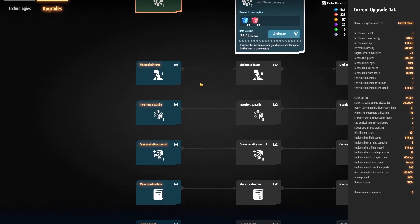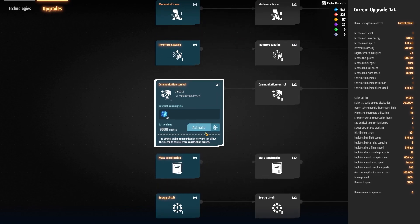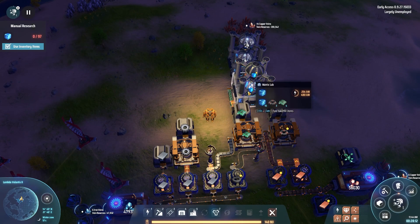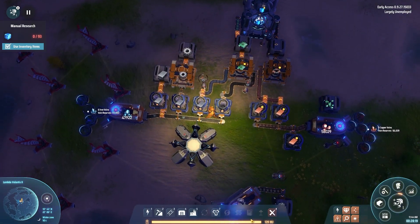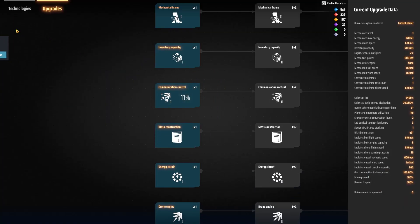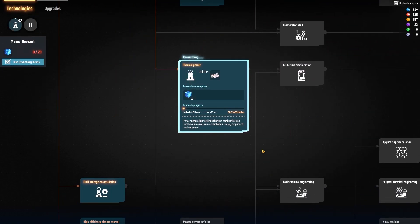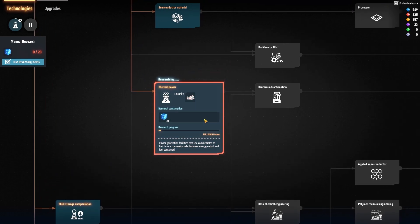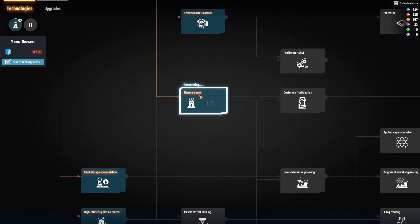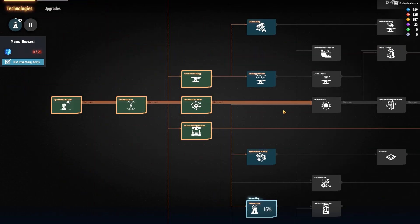Next up, we're going to queue some upgrades to ourselves. First one that seems important is an extra construction drone — we'll literally build everything 25% faster. I think we are out of power. Did I get Thermal Power research? I did not. Let's pause the drone upgrade — that's secondary right now. We want Thermal Power. We'll go through researches as we need them; I'm not going to research ahead of time because the research is so quick in this game. We'll just research when we need things, so we stay on top of what we're actually doing.